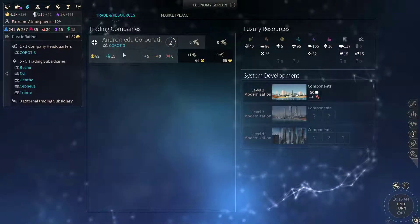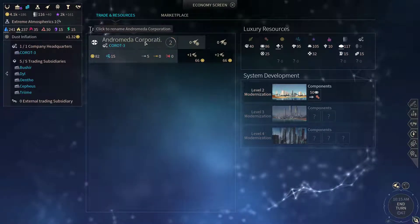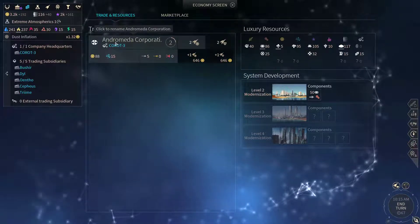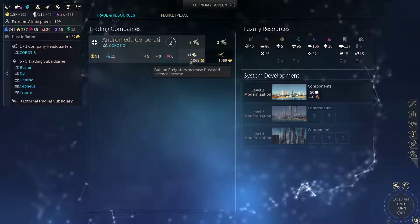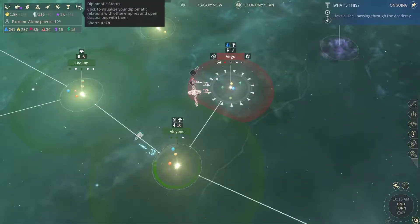Now we have those subsidiaries — now we can start upgrading our trading company a bit. That's enough, don't want to overdo it, because these are quite expensive upgrades and I don't have that much dust.